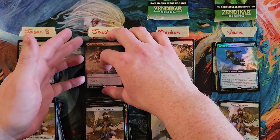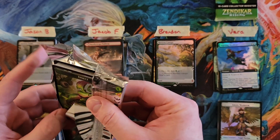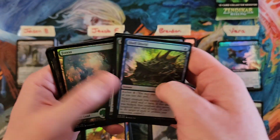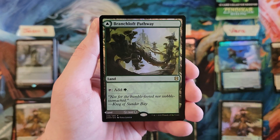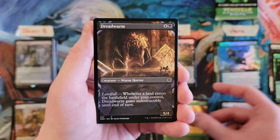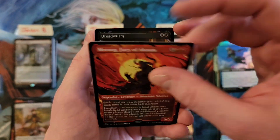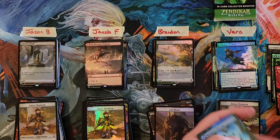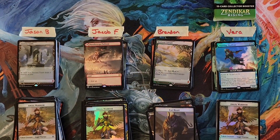Brandon, you're up now. Malachur Rebirth — very good. The Archpriest of Iona for a one. And then a Brangeloth — are you going for the low all of a sudden? Branchloft Pathway and the Boulderloft Pathway — a nice pathway pull. Dread Worm. And then Morag, just to completely shift our direction. So you're at a seven now. Dread Worm. Riverglide Pathway Foil and the Lava Glide Pathway. That Morag came in but that was a tiny pack — a seven. Which puts you at a 30, Brandon.